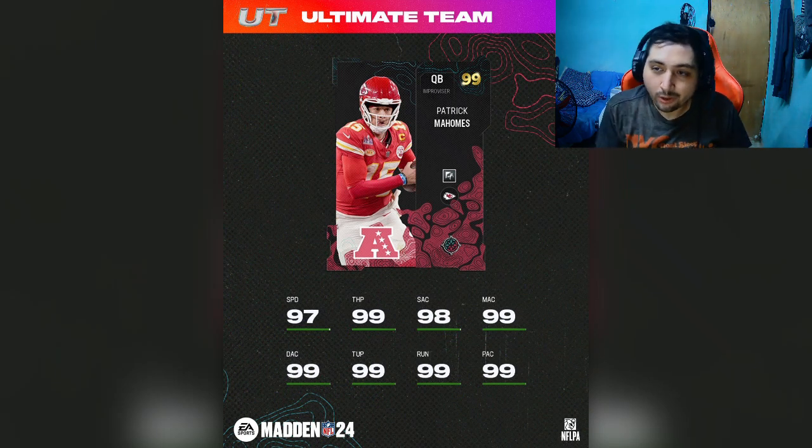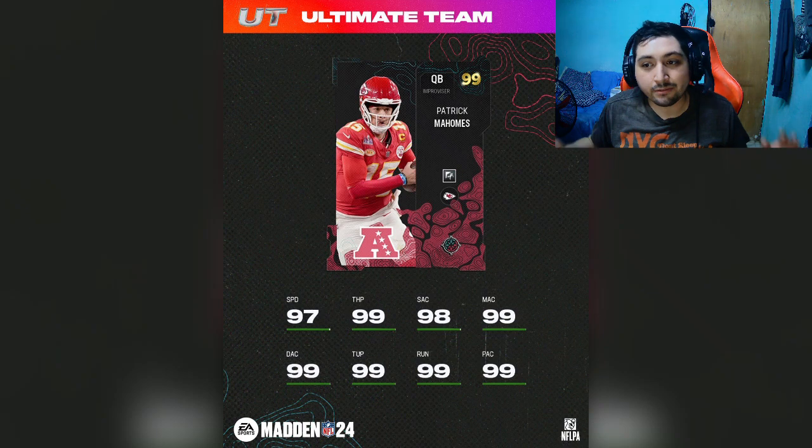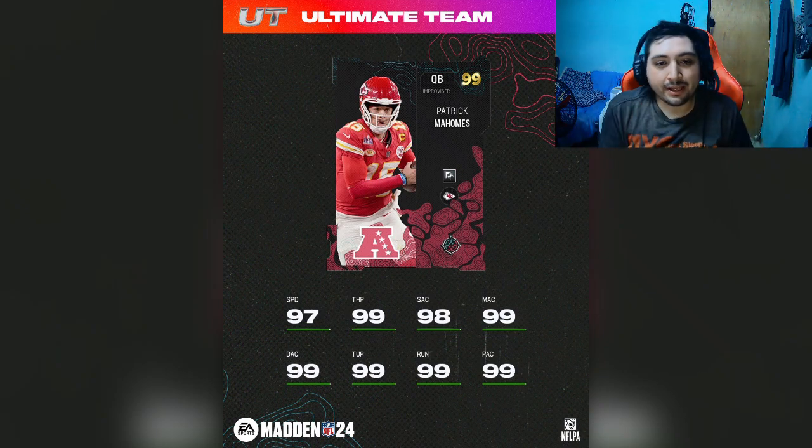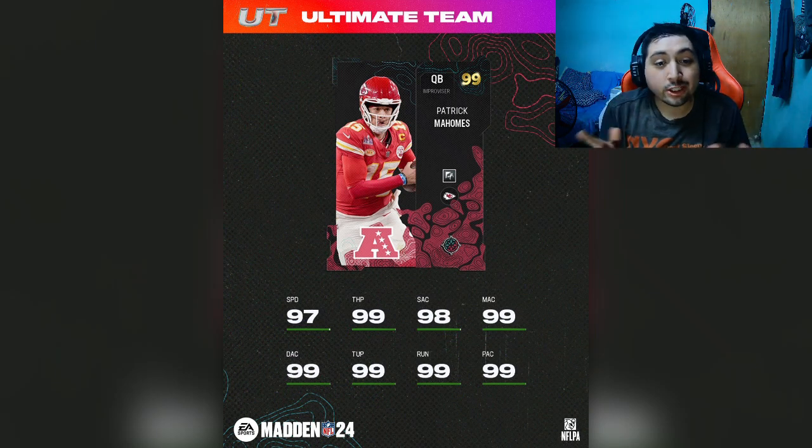He has 99 throw power, which of course you'd expect — crazy throw power. Overall, the rest of the stats pretty much have 99 everything. This card looks insane, but you guys know the rule: depending on what abilities he gets is what determines how good this card is going to be.